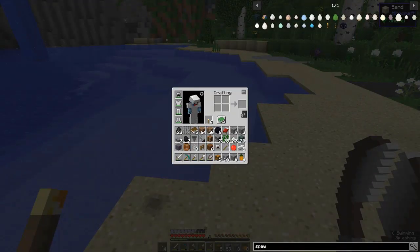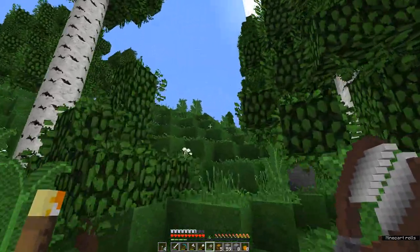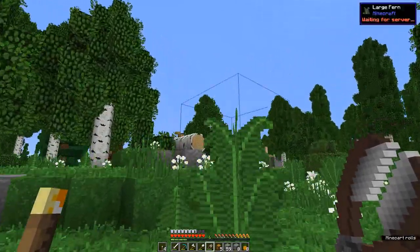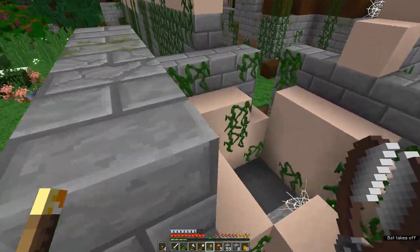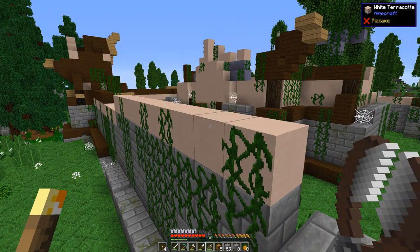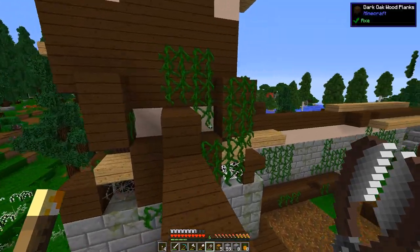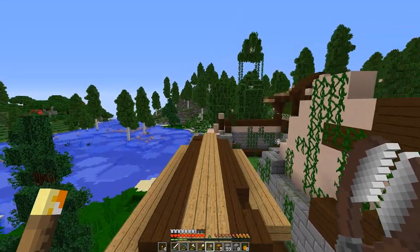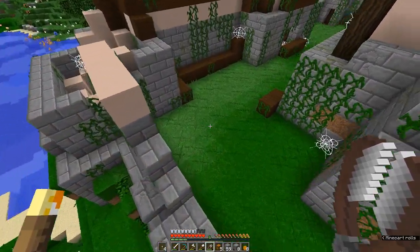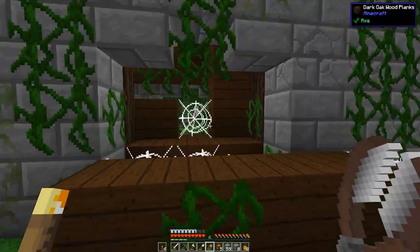There will be some vines here. Let me get rid of anything we don't need — no string, don't need that. This building I haven't seen before; it kind of reminded me of that structure that had the two villagers in it. What is this — white terracotta? It's also kind of like another small castle or little fort. Let's check inside — this looks like it would have been the entrance, maybe.